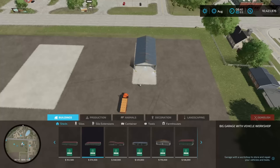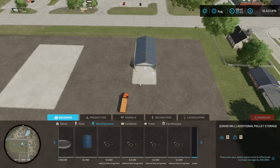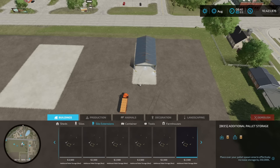Come down into construction, then go over to silo extensions. Once you get this mod downloaded, come across until you see Additional Pallet Storage. You're only going to be able to do your base game productions here: bread and cakes, furniture, cereal, dairy products, flour, grape products, oils, wood planks, fabric, sugar, clothes, eggs, honey, and wool. Other mods I have loaded in that would give me other productions — they don't show up.